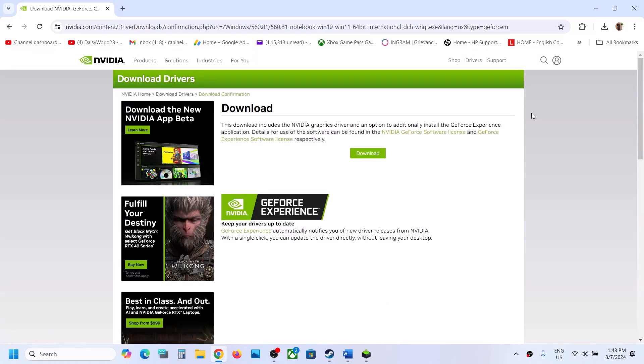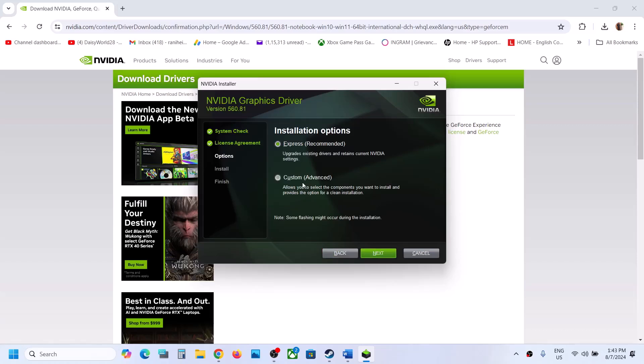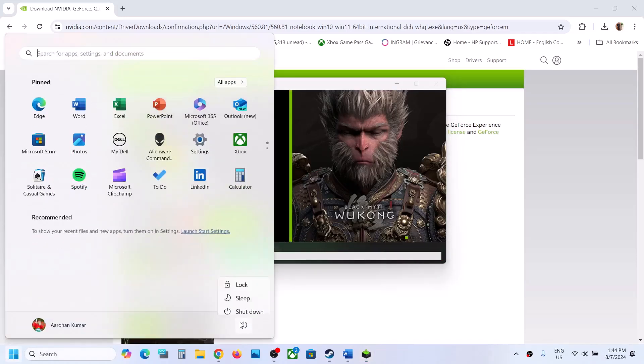Once the download is complete, run the EXE file, click Yes to allow, click Agree and Continue, and select the Custom option. On the next screen, put a check on Perform a Clean Installation. Click Next, let the installation complete, restart your computer, and then launch the game and check.